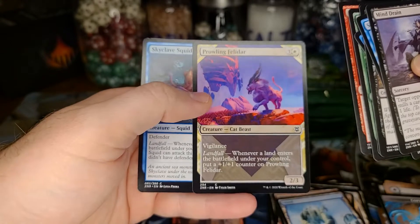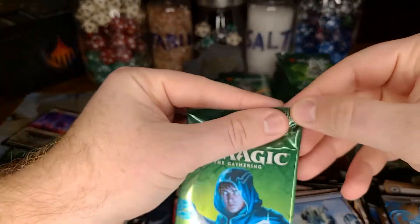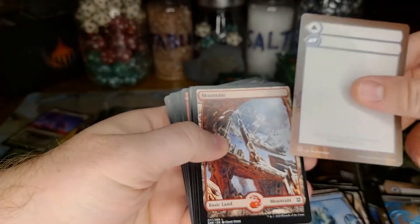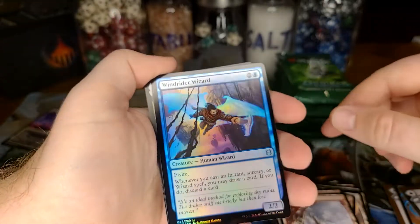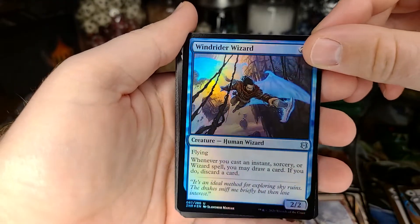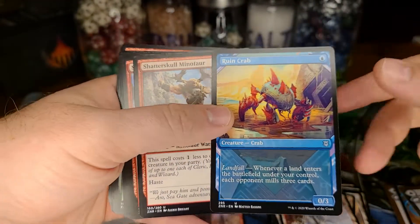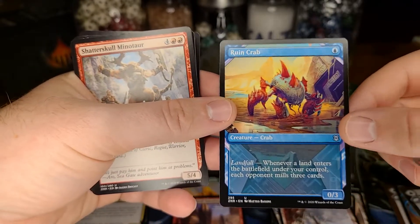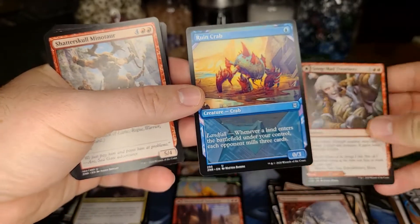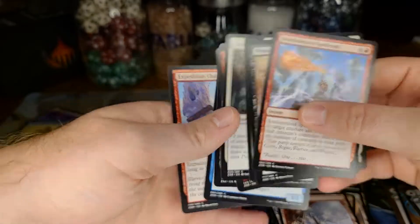A Prowling Felidar — cool, I've been very pleased with this in limited. And lo and behold, years later they made it. One of my lights might be about to burn out — hopefully not. Another foil — a Windrider Wizard. This is the non-promo because there's a buy-a-box promo for this which I did get. And Ruined Crab — sweet! A little damage on the top there unfortunately, but I'm very excited to open a showcase version. I want to get a playset of showcase foil Ruin Crabs.